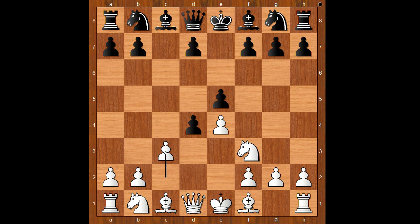White to move — how would you continue? Welling played c3, the Morra Gambit. What's wrong with knight takes on e5? What happens if white takes on e5?